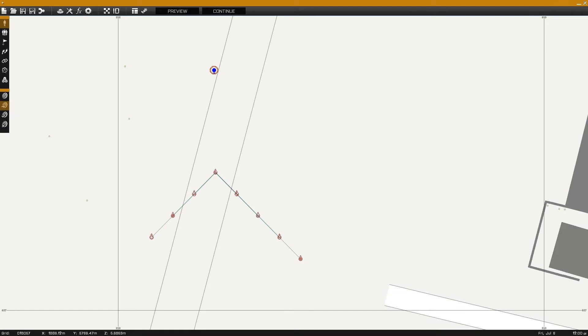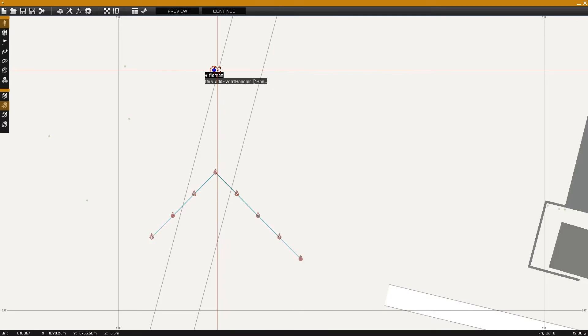This is Banjo and today I'm going over the handleDamage event handler, which can be used to prevent a unit from taking damage. In the example we have a full CSAT rifle squad and a blue 4 rifleman.